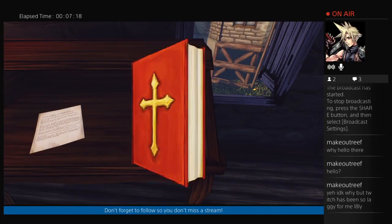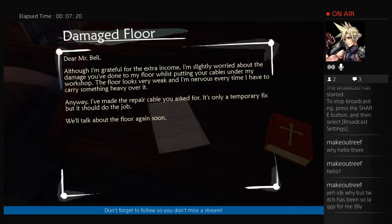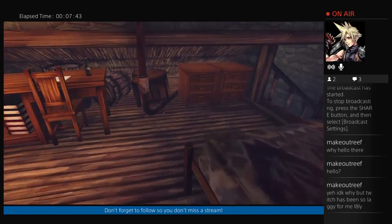The Bible. Dear Mr. Bell, although I'm grateful for the extra income, I'm slightly worried about the damage you've done to my floor whilst putting your cables under my workshop. The floor looks very heavy and I'm very weak, and I'm nervous every time I have to carry something heavy over it. Anyway, I've made the repair cable you asked for — it's only a temporary fix, but it should do the job. We'll talk about the floor again soon.